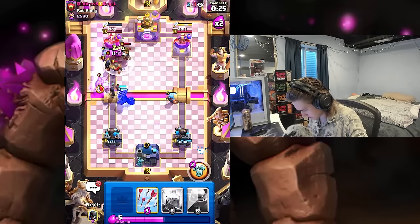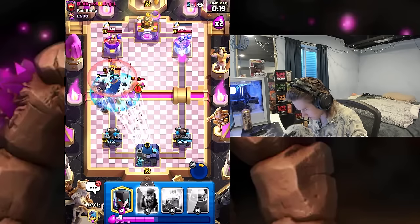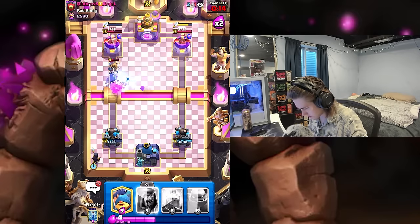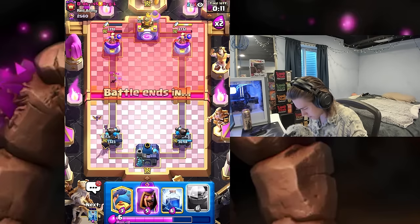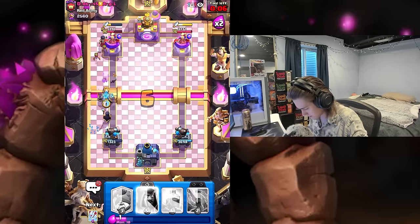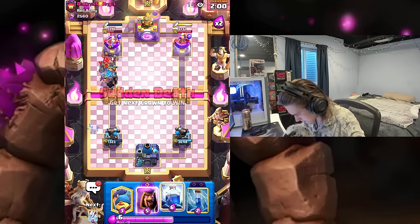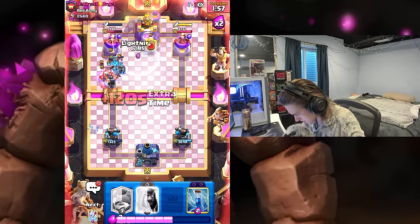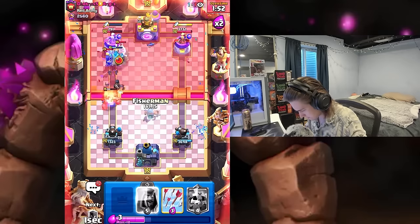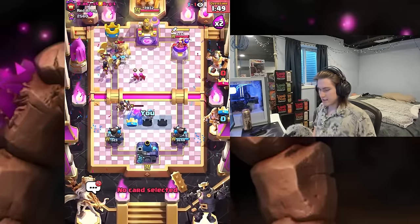I'm just going to evo zap all this, pop ability, get some arrows down, get another night witch down — that prince is gone. I think we just won the game pretty much. He's probably going to go with fisherman — yep, we lightning it. Golem's on the tower — there's nothing you can do. I'm the golem king, I'm just the better golem player.